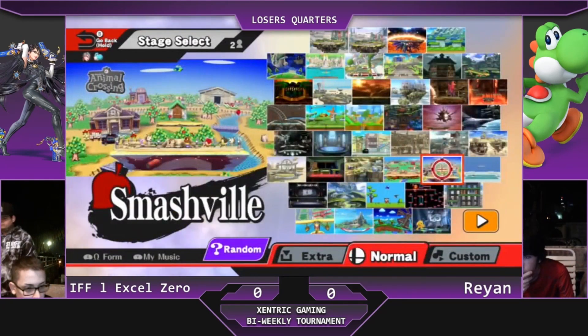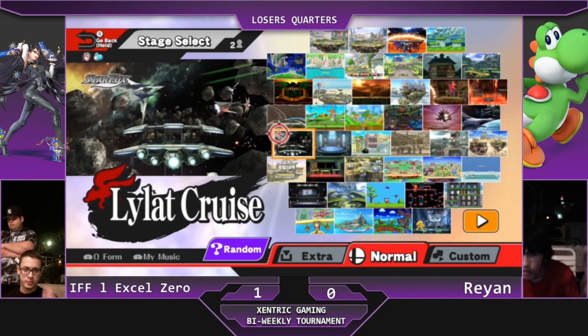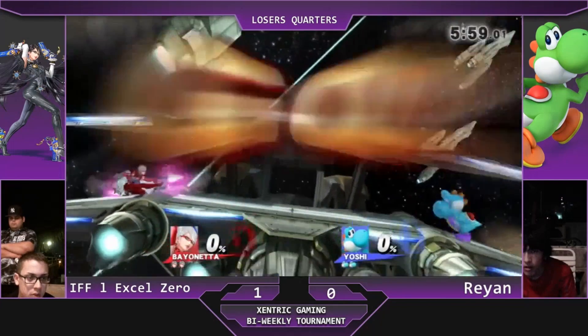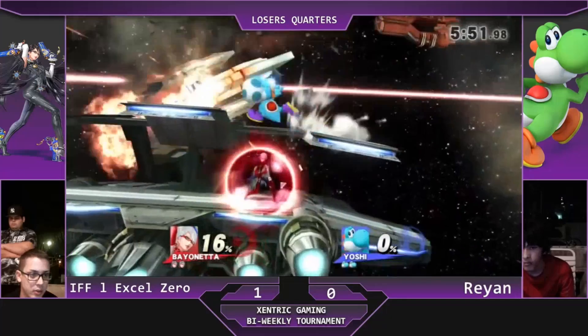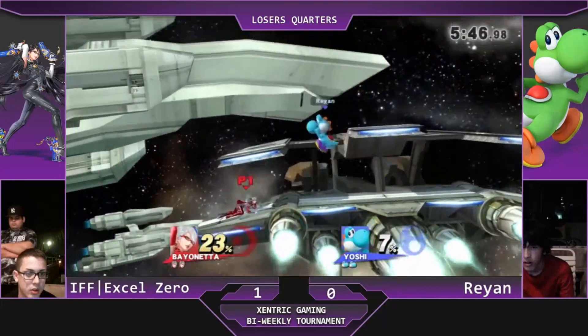Let's see how Raiden is able to respond to this first game taken by XO Zero. Remember, this is only losers quarter, so it is a best of three. XO Zero will only need to take one more game to win the set. Which stage are they picking? It is Ollylad. It seems Raiden is going to attempt to make XO Zero struggle with the tilt of the stage. I don't think that would be that big a problem for Bayonetta since her recovery is just absolutely the best in the game.